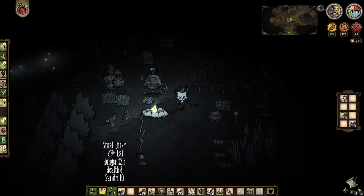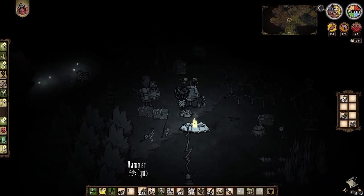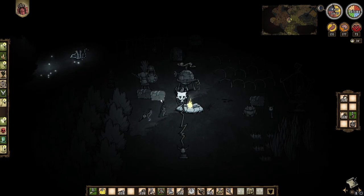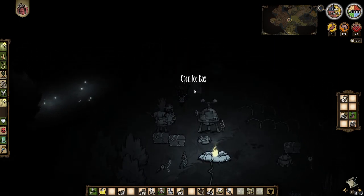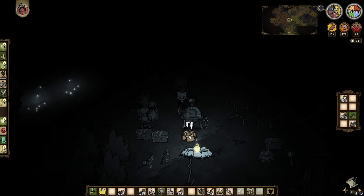These lanterns and fireflies will be good. I actually think we're going to set these right here. We can light up our base more with these too — that's kind of what I'm thinking. But I also think we should possibly go down to the depths, try to do a little bit of work down there.